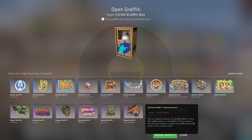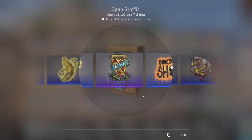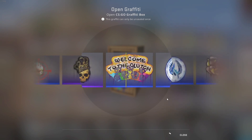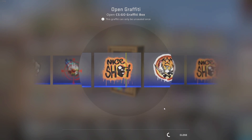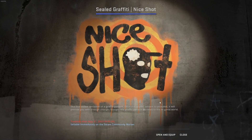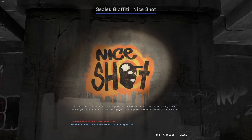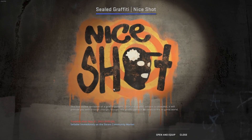It's almost $10, which is pretty crazy for a graffiti, since you can use it a limited amount of times and then it will just be gone forever from your inventory. So let's open it up — 3, 2, 1, come on. Howling Dawn maybe? We saw the Crown and we get a nice shot. Probably not the worst one, but not the one we wanted.